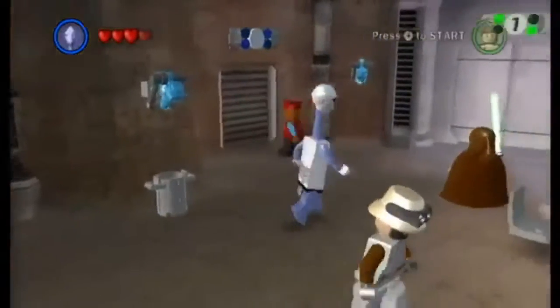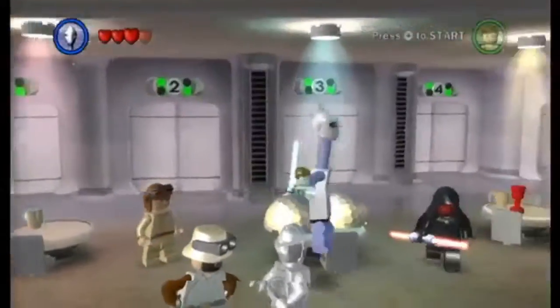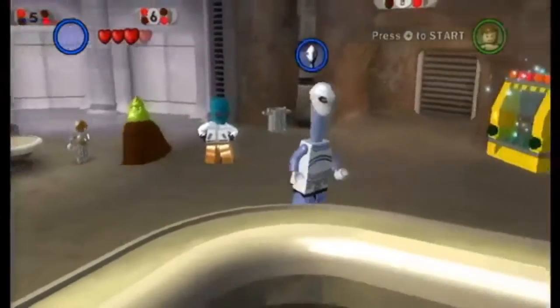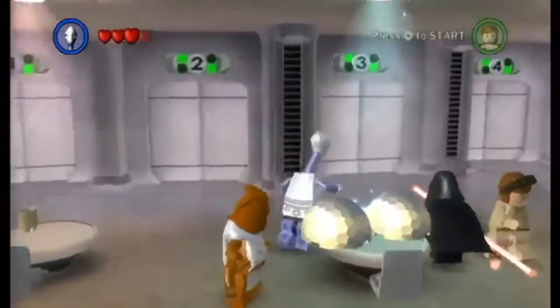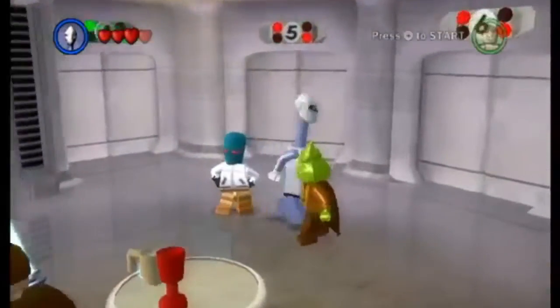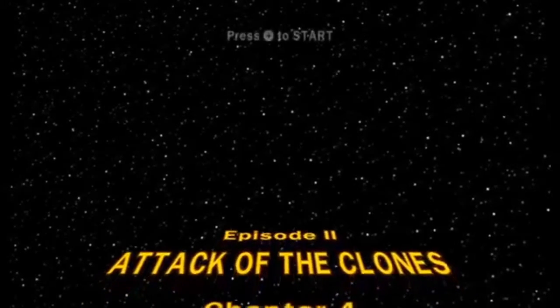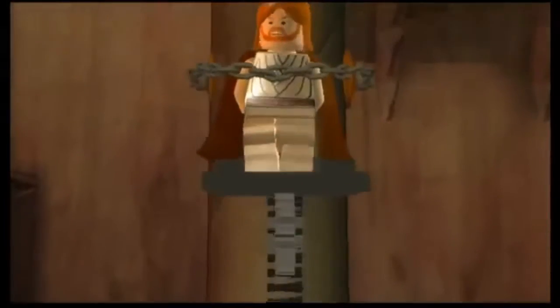Hey guys, it's iBlockSonic and today we are back with another Lego Star Wars: The Complete Saga episode. As you can see, we have the new character we purchased last episode — this is Taan We. This specific species is quite tall, way taller than everyone else. But that's not what's important — the new level is important. There will be a whole ton of characters in the shop after this level. This level is one of my favorites of all time in this game, probably my favorite.